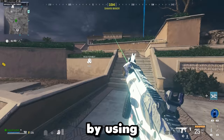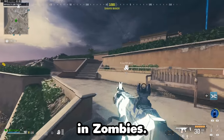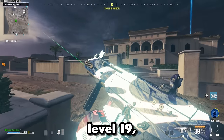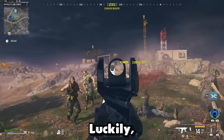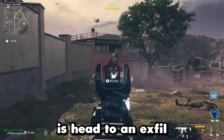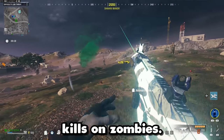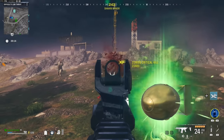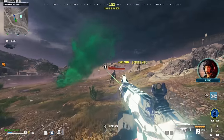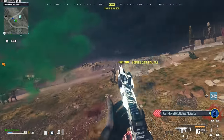The first camo we're going to get is unlocked by using the Sidewinder in Zombies. All we have to do is get it to level 19, and once it's level 19, we've got to get 200 critical kills. Since we already have the Sidewinder max rank, all we have to do is head to an exfil site and get 200 critical kills on Zombies. If we didn't have it max rank, we'd spawn in, go to the exfil, kill zombies until level 19, then get 200 additional crit kills.